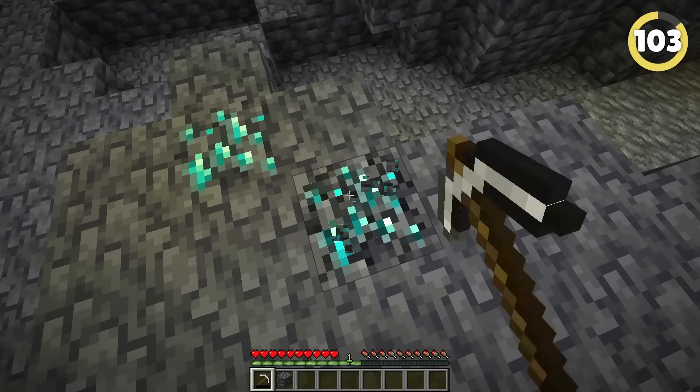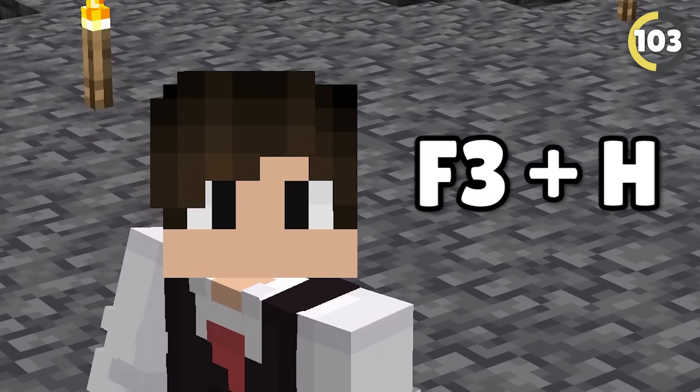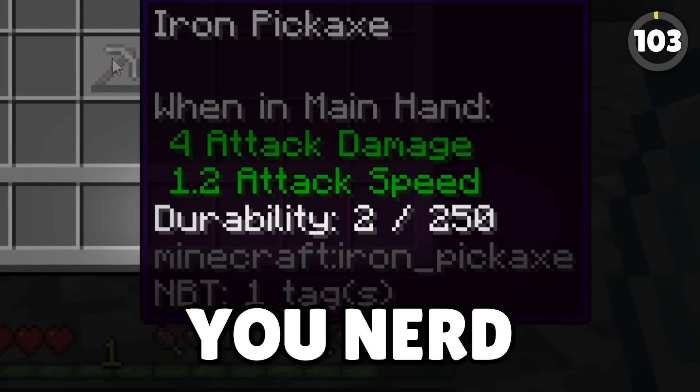Sometimes it can be difficult to tell just how low durability your tools are while mining, but if you hit F3 and H at the same time, you'll get the exact number of blocks it can mine left.